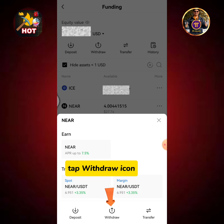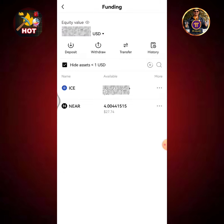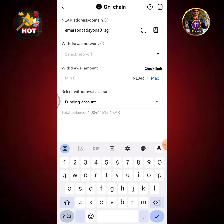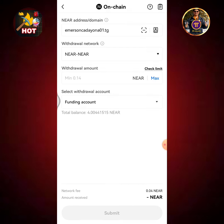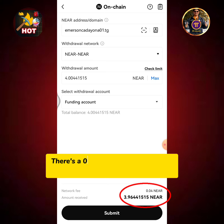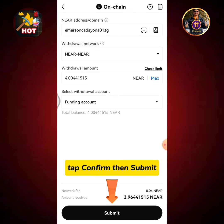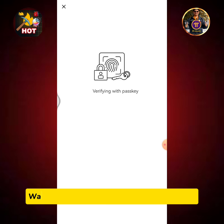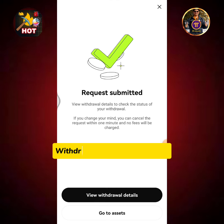Tap the withdraw icon, then tap 'On Chain'. Enter the amount of NEAR you're going to withdraw. There is a 0.04 NEAR gas fee to be deducted from the withdrawal amount. Tap confirm, then submit. Tap the confirm button again. Wait for a second while verifying your passkey.